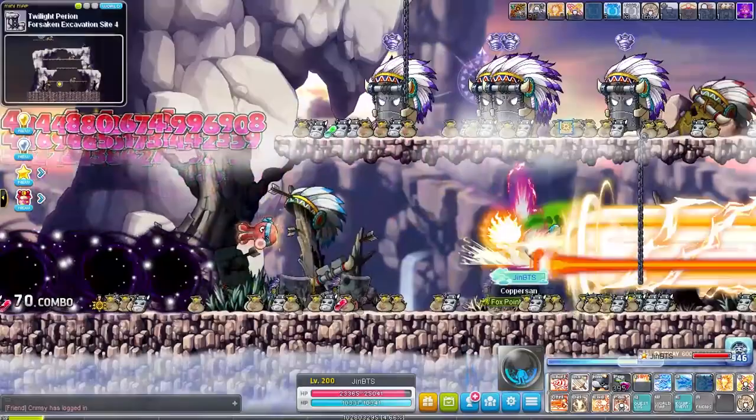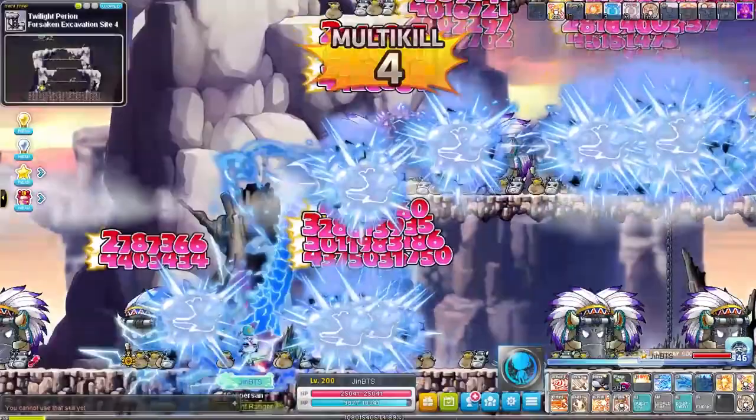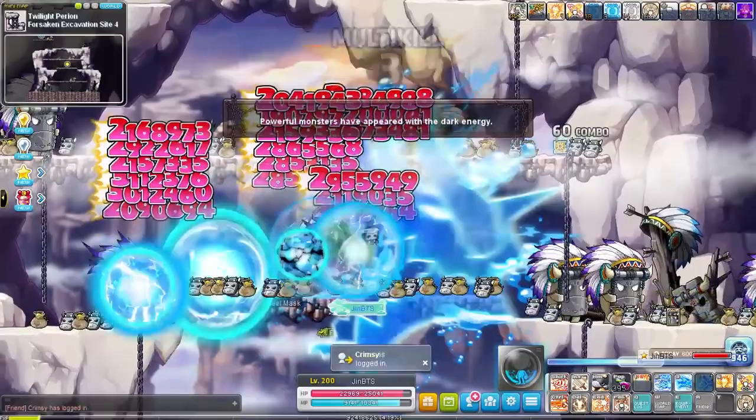There is serpent vortex which charges 1 stack every 10 seconds, and you can hold up to 6 of those. When you use the skill you basically get a dash that lets you quickly move around the map while doing a ton of damage at the same time - it really is a big boost to your mobility. Another 5th job skill is howling fist, which is pretty nice but besides doing damage doesn't really add that much.